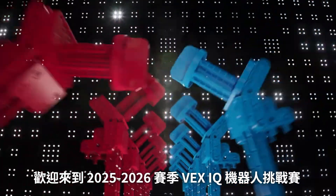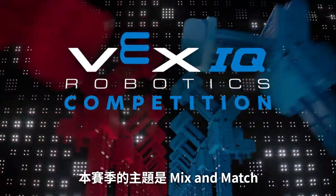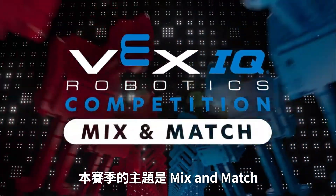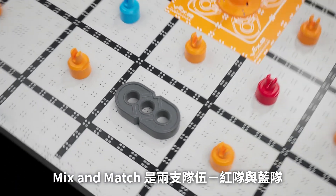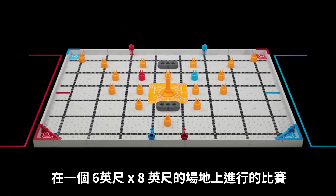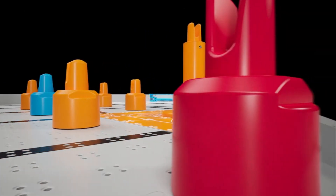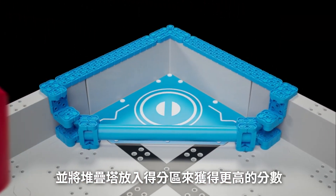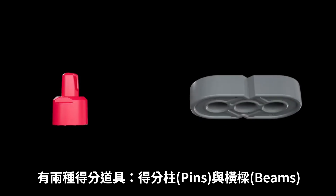Welcome to the 2025-2026 VEX IQ Robotics Competition and this year's game, Mix & Match. Mix & Match is played on a 6' x 8' field by two teams, Red and Blue, working together to score points by stacking game elements and placing those stacks in goals to boost their value. There are two types of game objects: pins and beams.